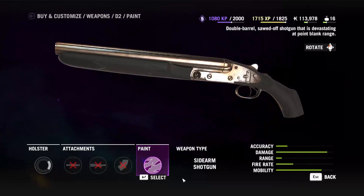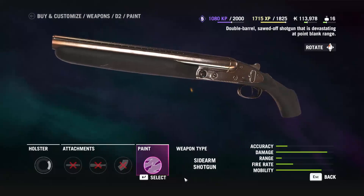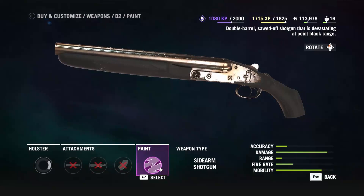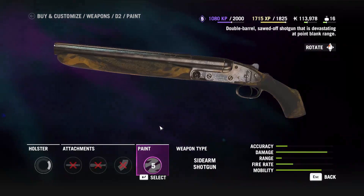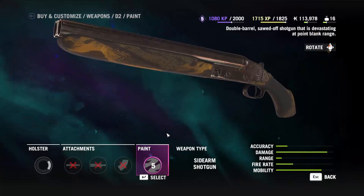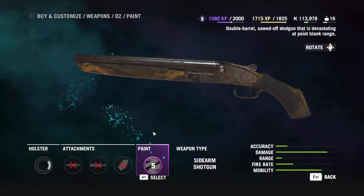Next up, we have the D-2, which is a sawed-off double barrel shotgun, much like the one found in Doom II. I wonder where they got that name from. Now you have to reload this gun after each blast, and it comes with no attachment options whatsoever, but it sure packs a hell of a punch.